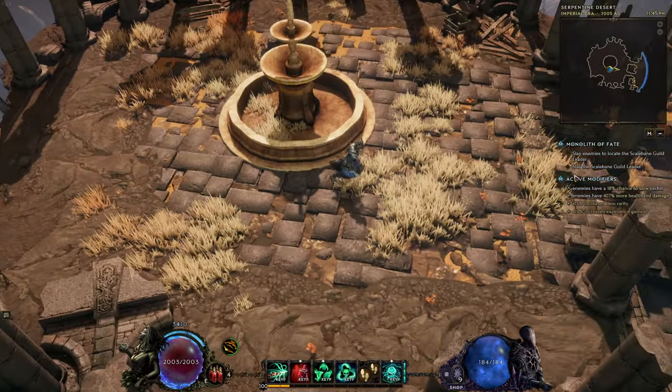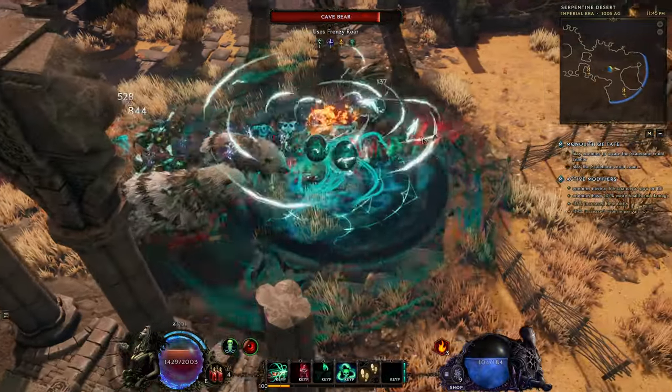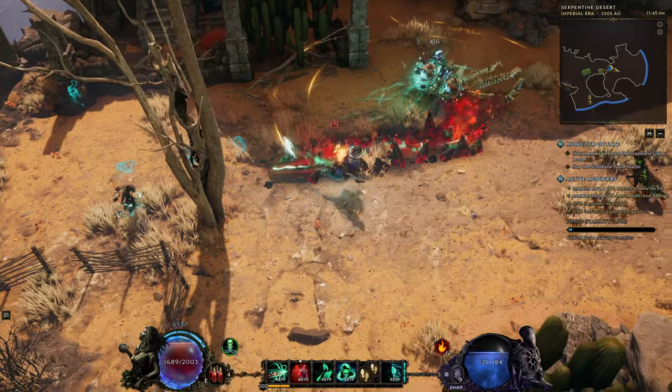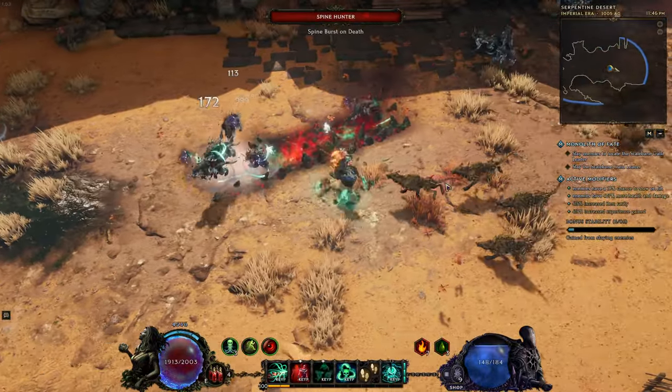So first up, how do you play Torment Warlock? Well, it's a very complicated rotation. While clearing, you have to press Chthonic Fissure, and occasionally Wandering Spirits will be off cooldown, so you should press that as well. Most of the time, that's all you need to do, especially in lower corruptions.